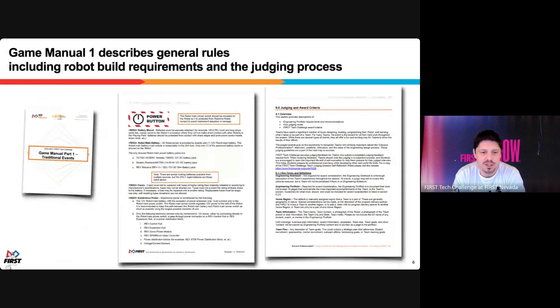Game Manual One was actually released in the summer because it contains the evergreen rules that don't change much year to year — generic things about judging, what a robot is, how the season lays out, the difference between a league meet and a league tournament. It's really important for you as a coach to have gone through this to understand the terminology and the expectations of coaching an FTC team. Students should also go through it, especially when we get closer to judging, which happens at the league tournament in the spring.